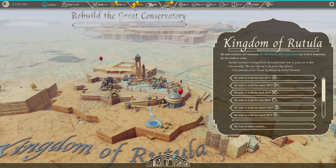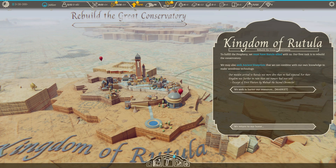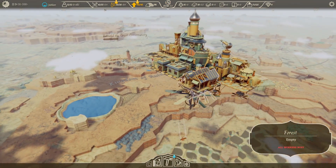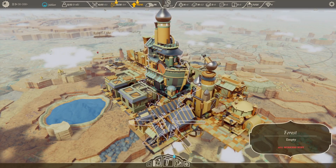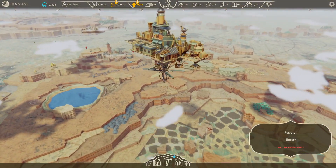We seek to barter our resources - merchants offer a fair price, but if we're desperate we can trade at a loss. We could seek to trade for coal but we don't need anything right now, so let's save that for a rainy day. This kind of gives me Willy Wonka vibes - it's like steampunk but adorable steampunk. I like it.